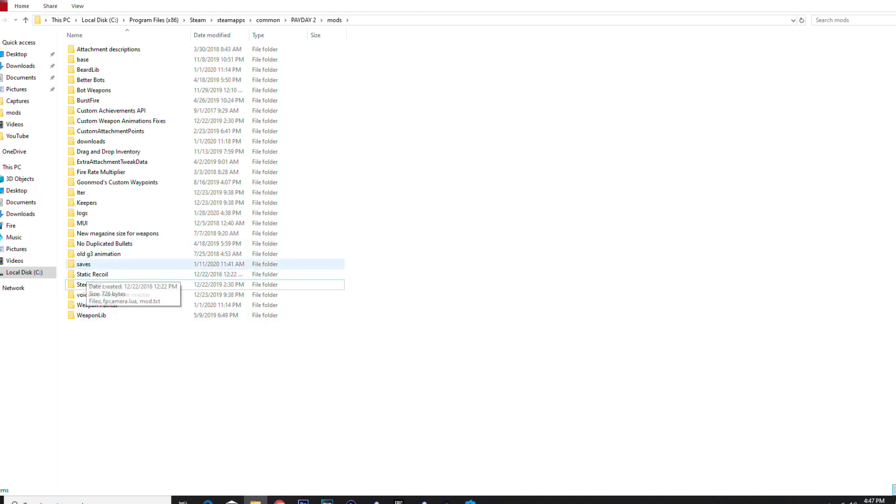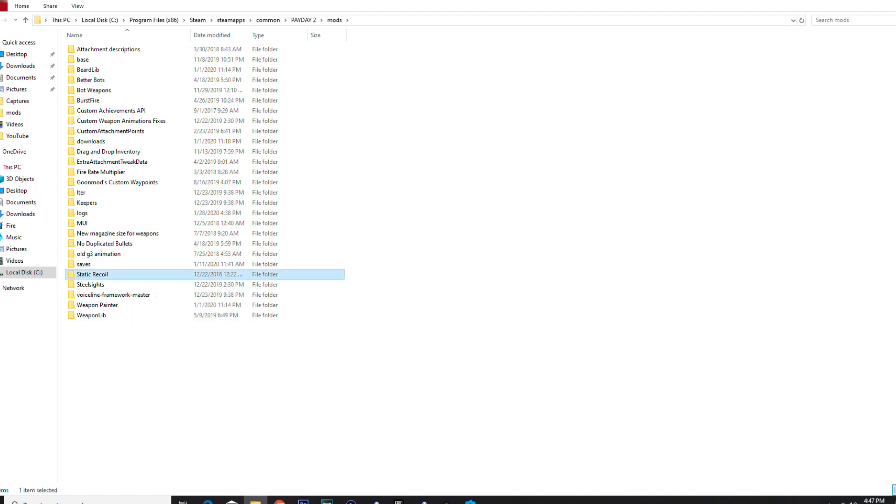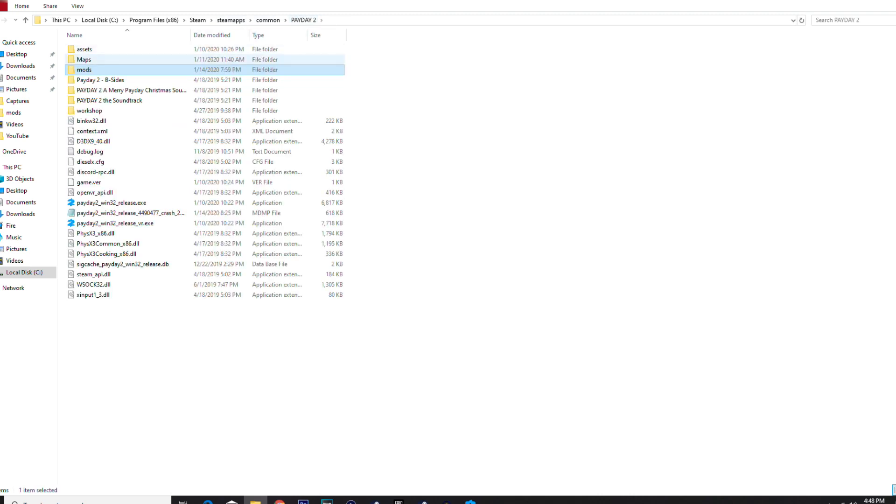G3 animation — I think I needed that for steel sights, it's a gun mod thing. Saves — just saves your settings. Static recoil and steel sights — needed for custom weapons. Weapon painter and weapon lib also needed for custom weapons. The ones I'd recommend overall: better bots, drag and drop inventory, ITER, keepers, goon mod custom waypoints, and MUI if you want a minimalistic HUD.